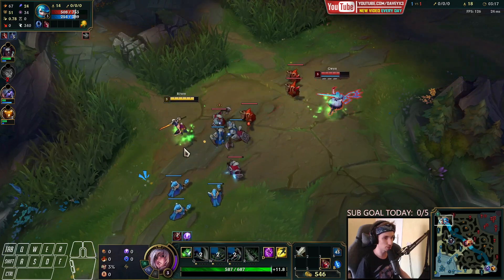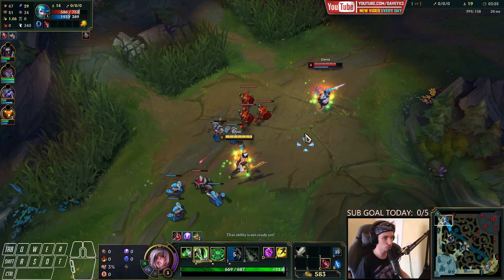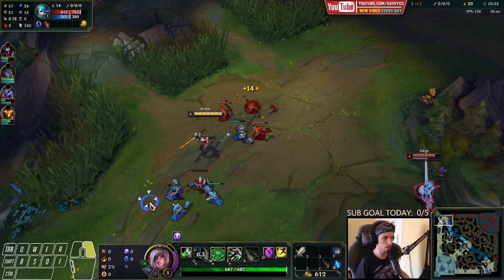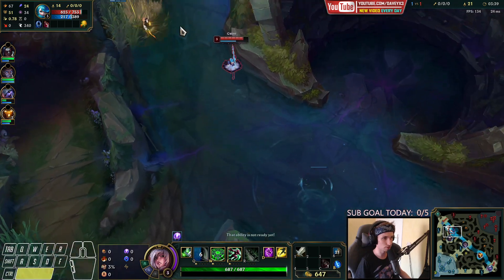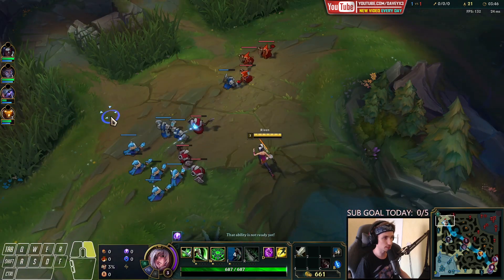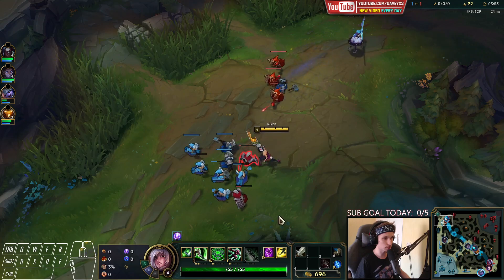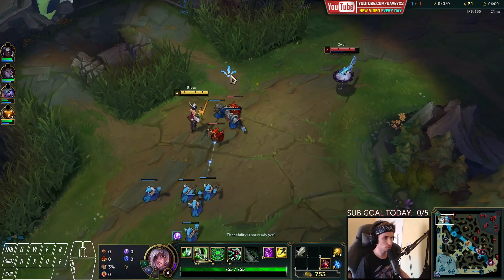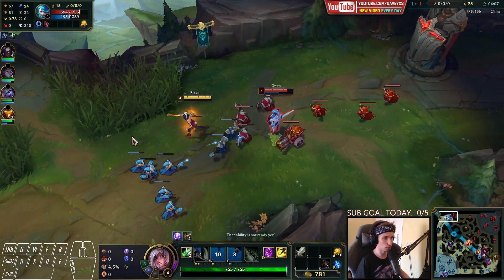I'm going to pop my potion right here. I want to get back to full health again because we're going to go for another trade. Popping my shield because she was going to press her Q. She's taken a long distance from me, which means she's actually losing quite a bit of CS. We're already getting ahead in farm against her. We can also go for a fight here.